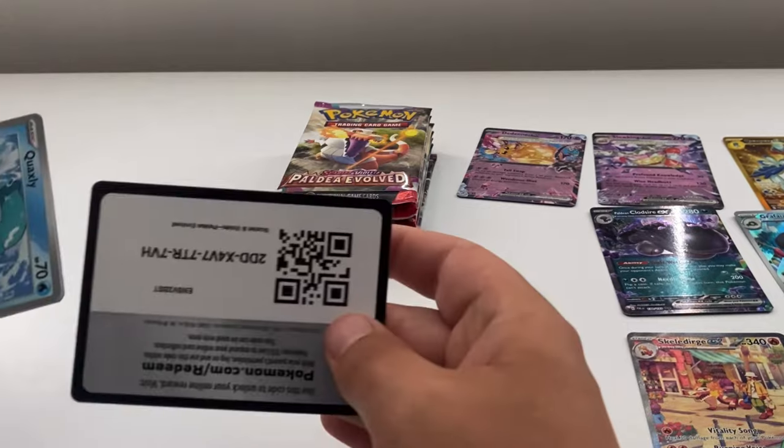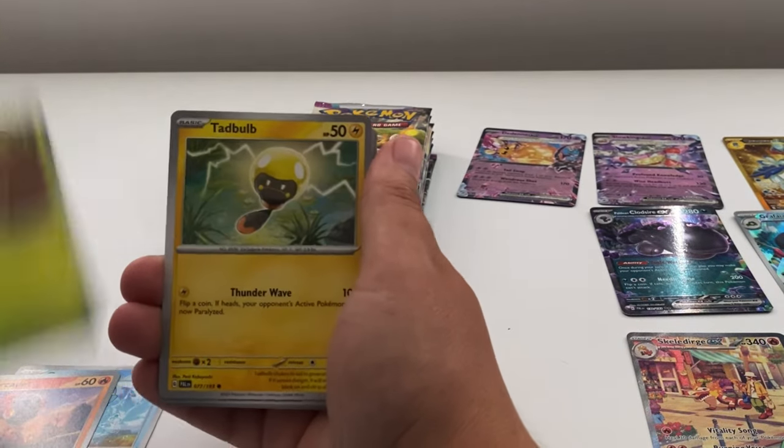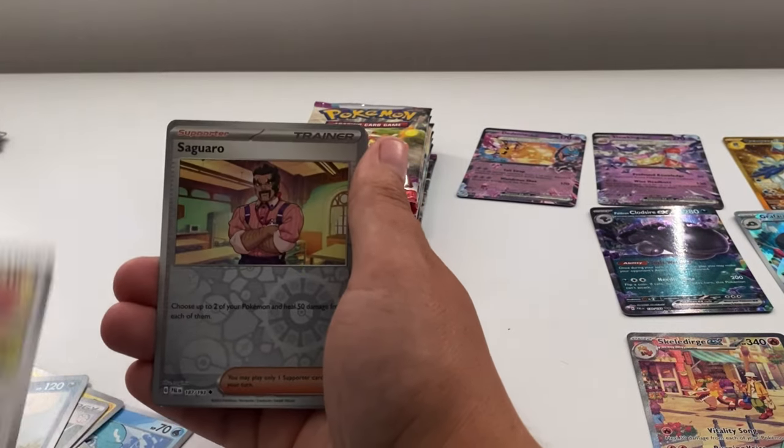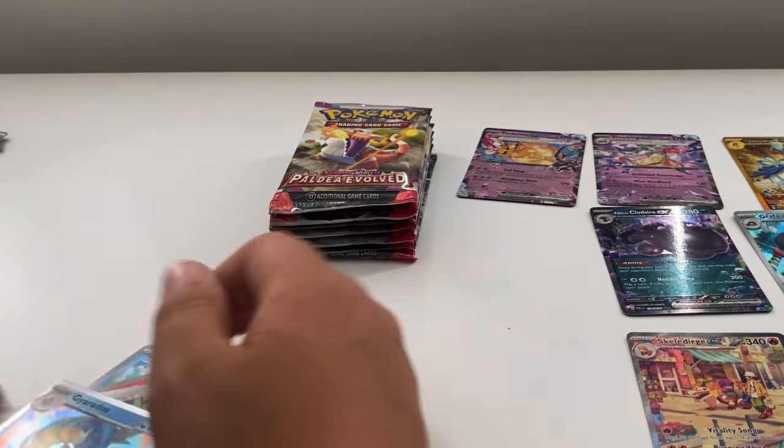We're going to need another double pull to get back on track. Next: Quaxly, Charcadet, Roller, Tadpole, Leaving the Same Energy, Bombirdier, Flabébé, Squirtle, Bramblin, and a Gardevoir holo. Like I said guys — seven packs left, we need two more to come back.